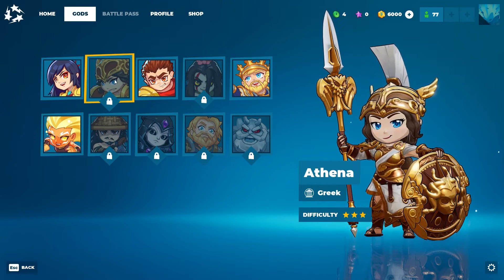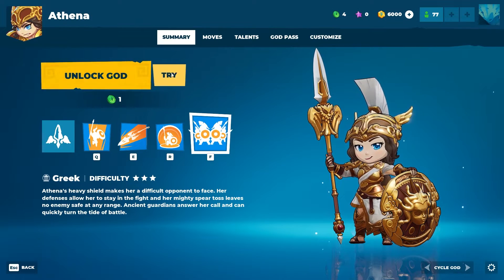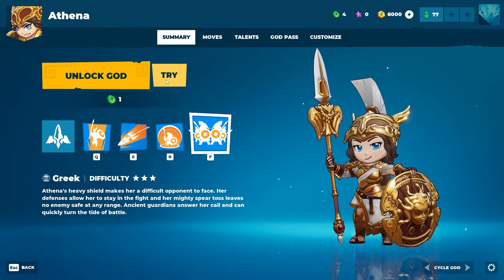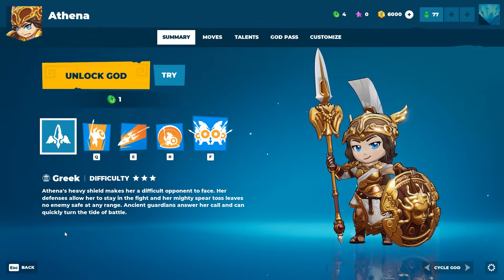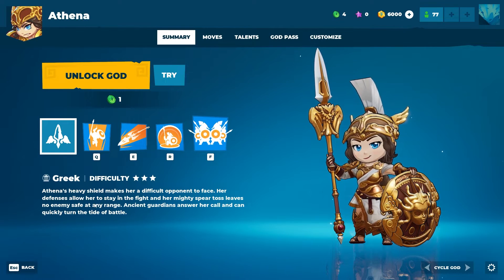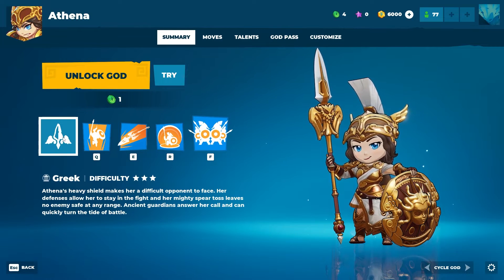Next up: Athena. She's Greek, difficulty 3. She looks fantastic. Even if you don't have the god, you can either unlock it or try it before you do. Athena's heavy shield makes her a difficult opponent to face — her defenses allow her to stay in the fight, and her mighty spear toss leaves no enemy safe at any range. Ancient guardians answer her call and can quickly turn the tide of battle.